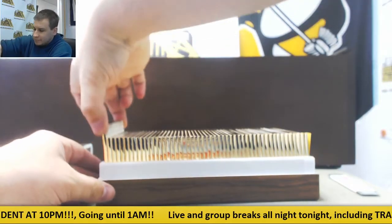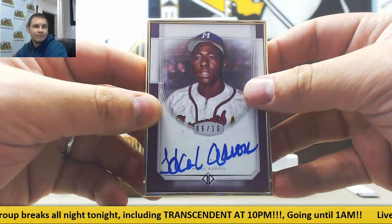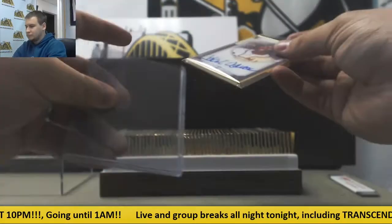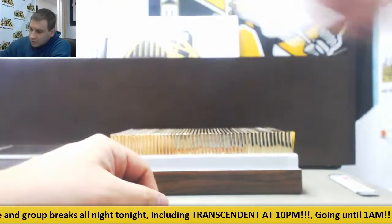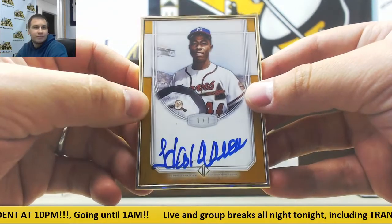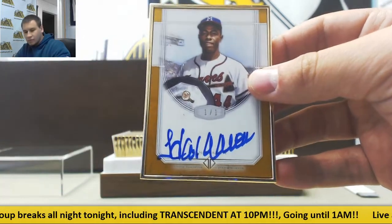And we begin. First off we have a purple auto, 6 of 10, Hank Aaron. Very nice. Next one up, we're going to double up on Hank Aaron — it's a 1 of 1, Gold 101 auto, Hank Aaron. Very nice — first 1 of 1, getting that out of the way pretty early.